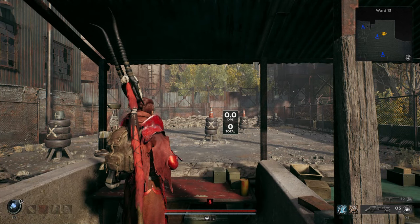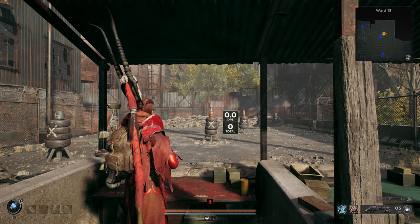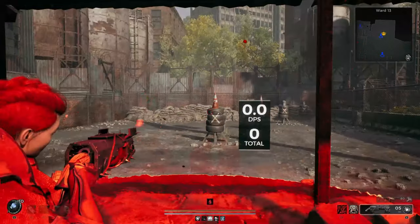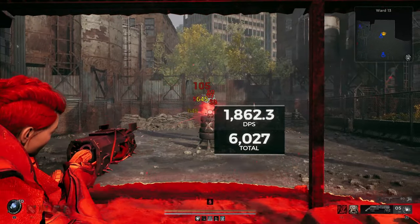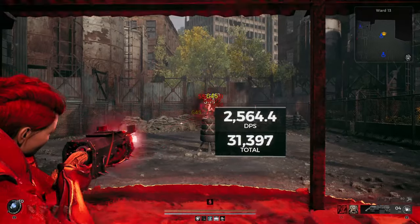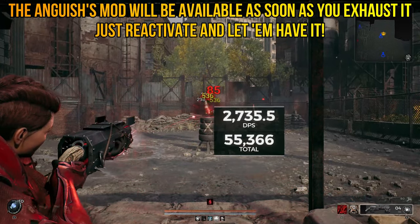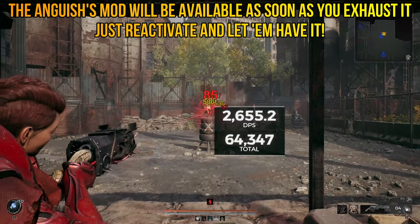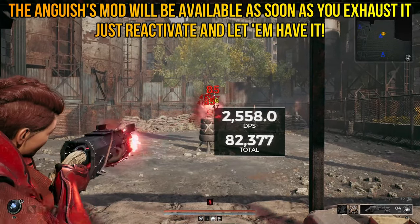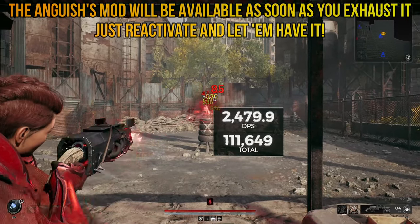So how do you actually operate this build? You have a summon that will traverse with you, which you can heal and use for extra damage. As for yourself: activate the mod of the Anguish, then activate Chaos Gate, aim, and unleash hell. You'll get insane crit chance, and for every bullet fired — no matter the damage type — you will get an explosion that also crits. As soon as you deplete the mod, you have it back immediately with no wait. That means you never need to pick up ammo since the ability uses mod energy, not ammo. Keep firing, reactivate, and keep going — a combination of Archon's mod regeneration and the traits we selected.